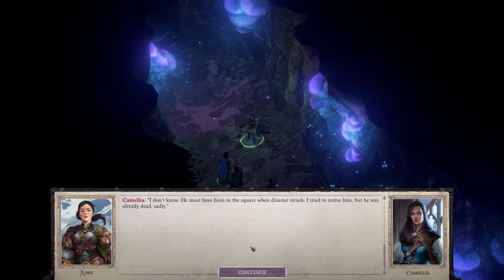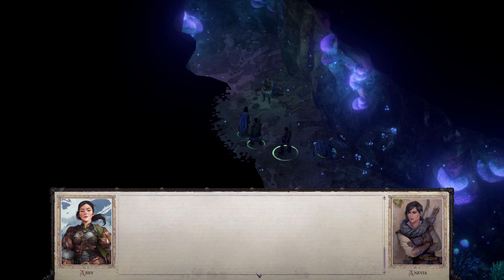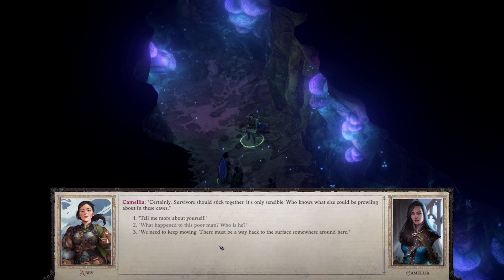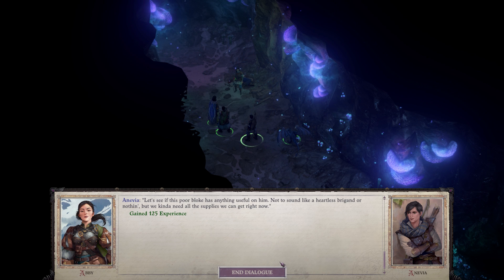What happened to this poor man? Who is he? I don't know — he must have been in the square when disaster struck. I tried to revive him, but he was already dead, sadly. He didn't get these wounds from the fall — be on your guard; whatever killed him likely hasn't gone far. I think I know him — his name's Aravashnil, the egghead from the library. He was a good lad, even if he was kind of stuck up. May his soul rest in peace. Do you want to join us? Certainly — survivors should stick together. It's only sensible. Who knows what else could be prowling about in these caves? Let's keep moving. It would be the height of foolishness to survive a demon attack only to perish under a pile of rubble.